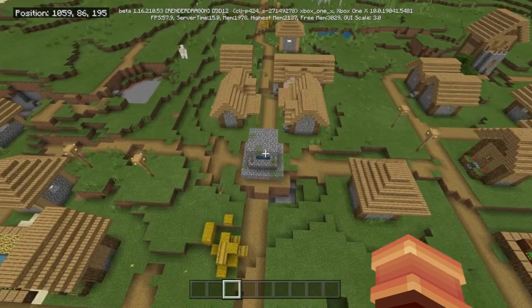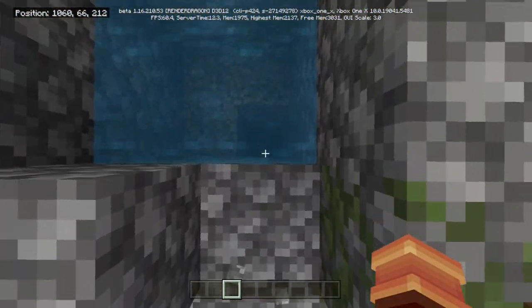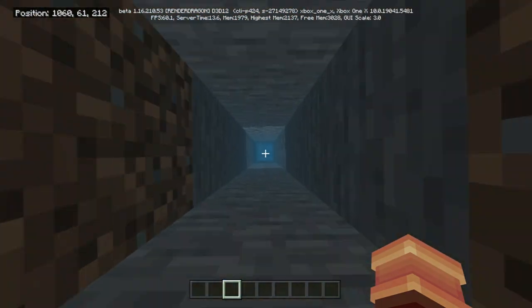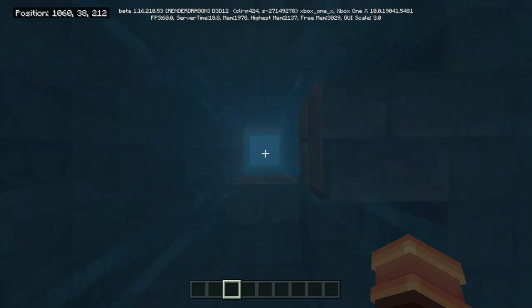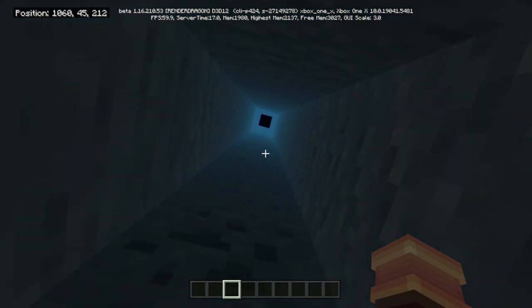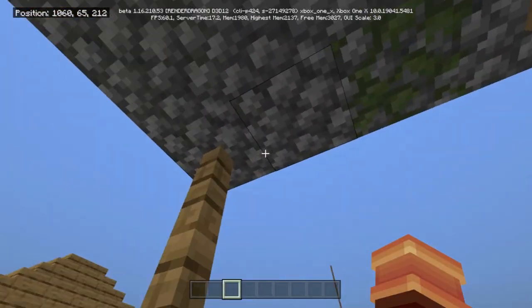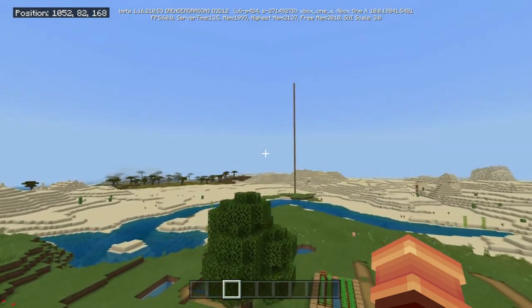Let's go down to the well in the center — you'll see it right here. You're going to want to break this block, dig out a little bit, go all the way down, and you are going to hit a stronghold — a decent sized stronghold. And boom, there you go! So those were five seeds that Dream himself would love to play on — speedrun seeds, all strongholds. Let me know what you guys thought. Captain Obvious out, peace.